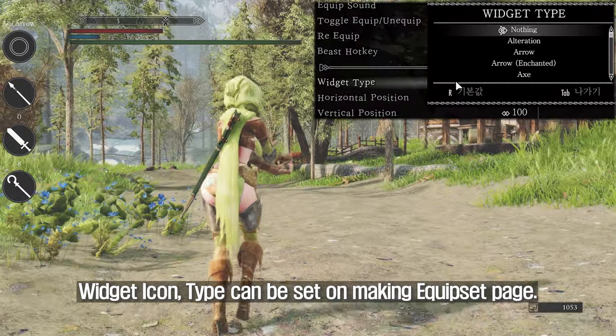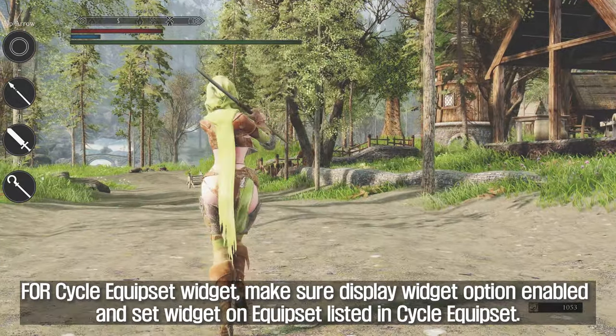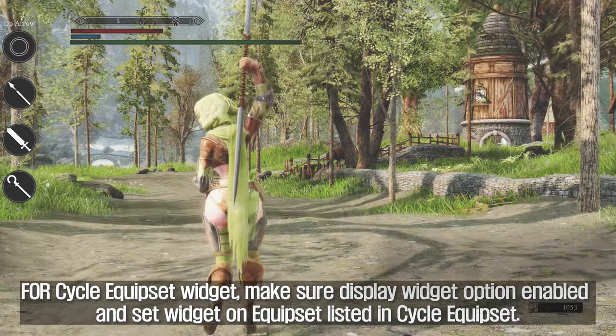The widget icon type can be set on the making equip set page. There is an option to select which widget to appear. For the cycle equip set widget, make sure the display widget option is enabled and set the widget on the equip set listed in the cycle equip set.